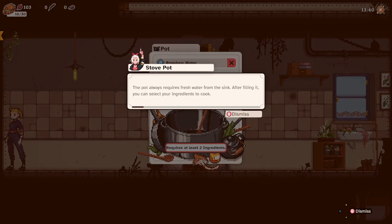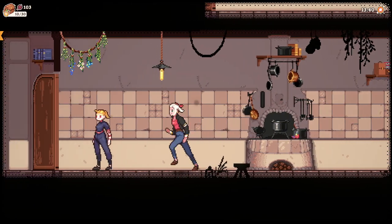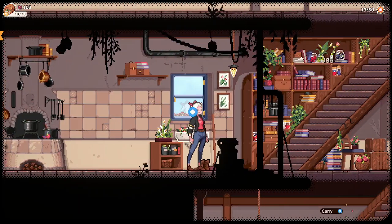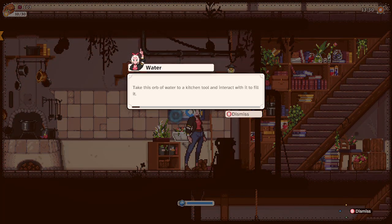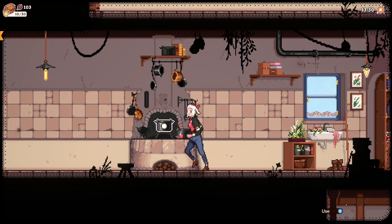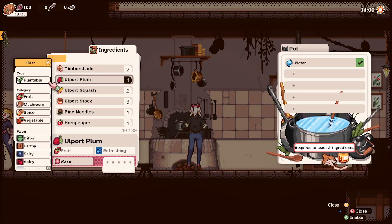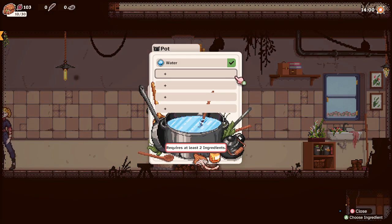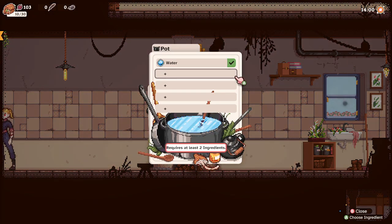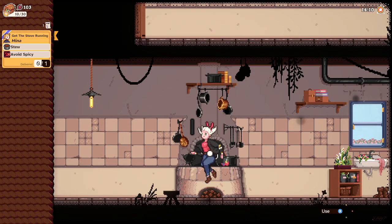The pot always requires fresh water from the sink — after filling it you can select your ingredients to cook. So in that case, where's the sink? Yeah, quite a cozy game. Take this orb of water to a kit — oh, I'm a witch, okay, so I can do that. All right, so the stew — I forgot what the button was — there we go. So a stew, avoid spicy, so that — some stock and some needles.